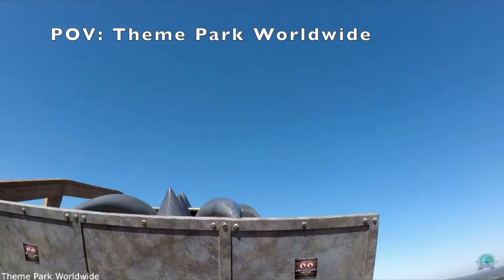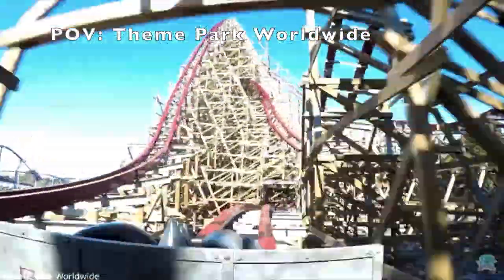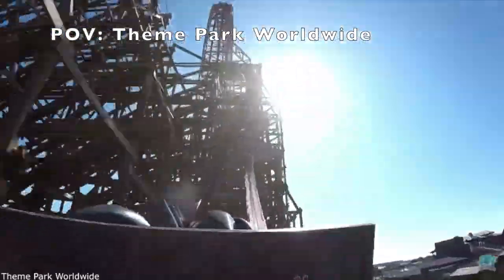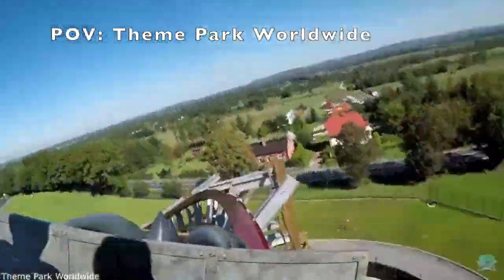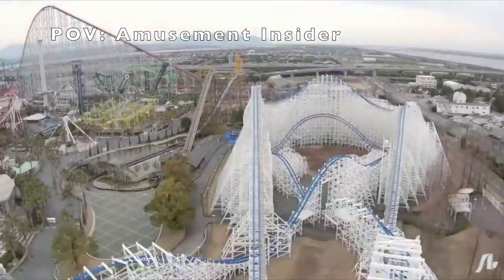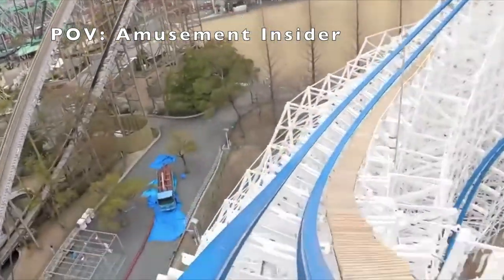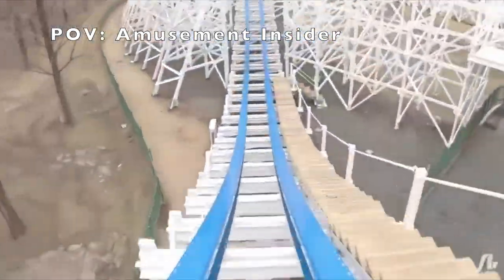At the number 2 spot is Zadra at Energylandia. This coaster checks almost all of the boxes on my list that make a great coaster, and does them incredibly. That drop looks crazy. There are plenty of strong floater camelbacks throughout the ride. The inversions look to give some great hangtime and seem to give you that awesome feeling of gliding or flying through the track. And finally, this coaster is for sure re-ridable. Now, at the number 1 spot, the coaster that I think is the best RMC in the world is Hakuge at Nagashima Spa Land. This ride looks surprisingly incredible. The drop looks awesome, especially because you have a little bit of speed going into it. The inversions look super fun, and it seems like you are gliding or flying through them. Plus, the ride is long, with more than a minute of ride time. It just seems to check all of the boxes and do it better than any of the other RMCs in the world.